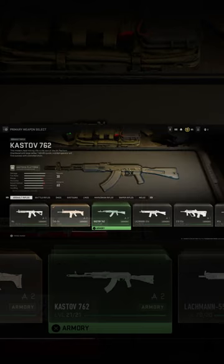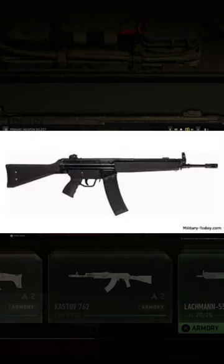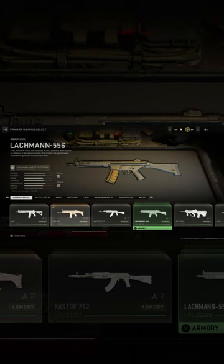Next, we have the Kastov 762, which is based off the AK-47. Banned. We have the Lockman 556, which is the HK-33. Any roller-delayed blowback system firearms are banned in Canada as well.